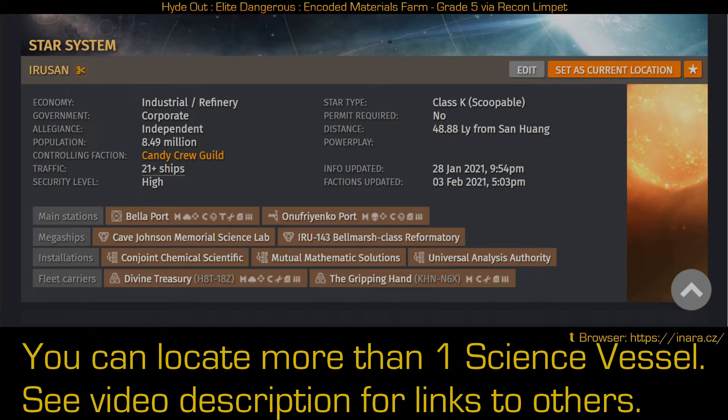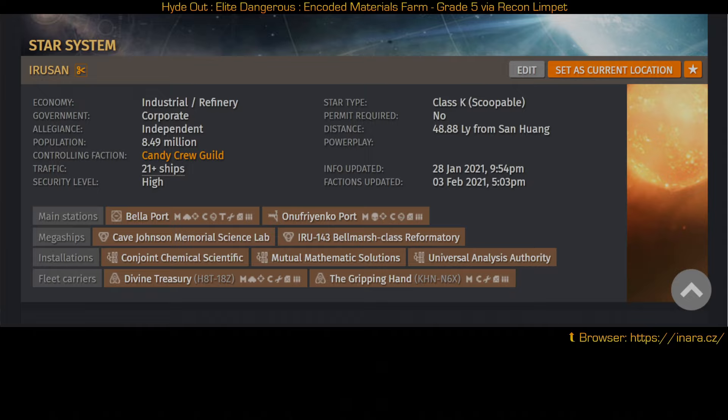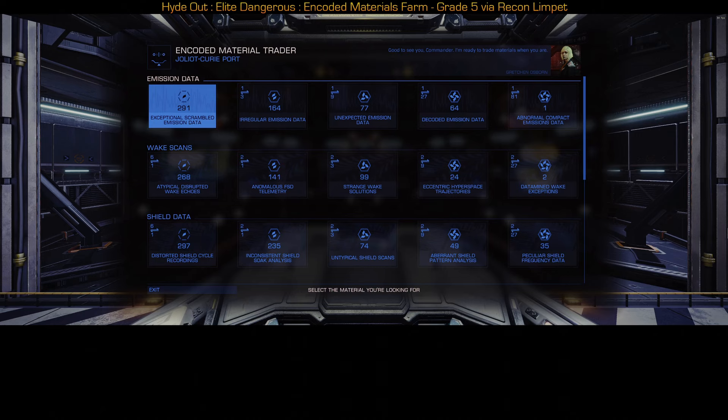I'm going to go through the entire process here so you don't have to worry about watching two videos if you don't want to. The idea is simply: you want to add the step of silent running. You do that and it's total farm time.